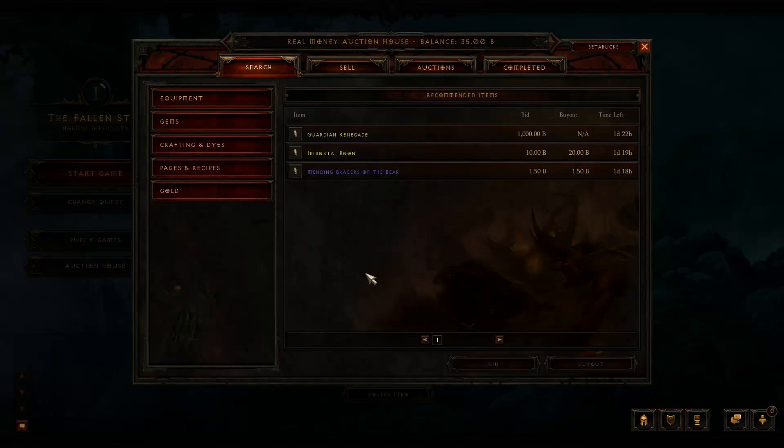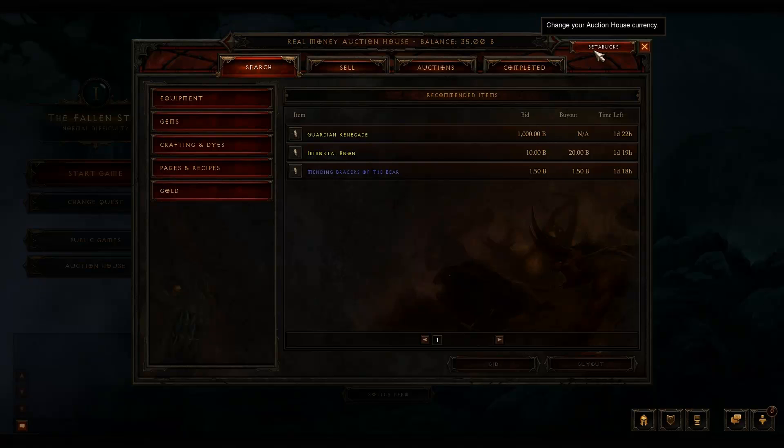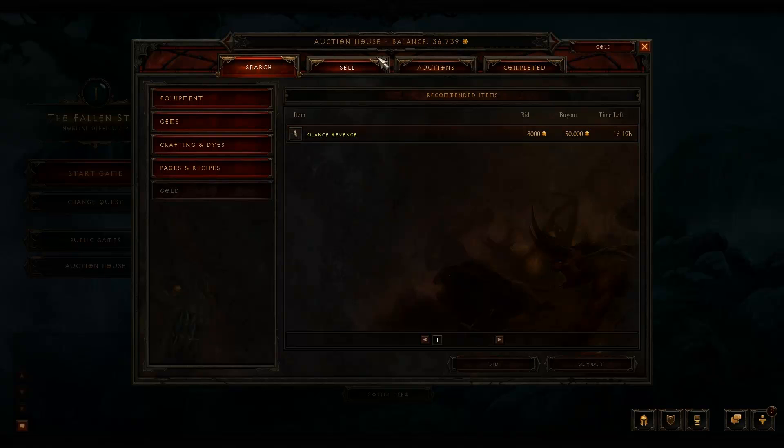As you can see there's a lot more polish on the auction house than what has been in the past, getting it ready for release. Hopefully that will be sooner than later. Up here it shows you what kind of auction house you're currently on, and it also shows your balance — like a real money auction house — you've got a balance of 35 beta bucks. I'd prefer to call them 'Bobby bucks,' but we're going to change that and click over to the gold auction house. It shows your gold balance up here as well.